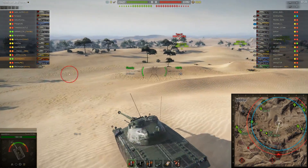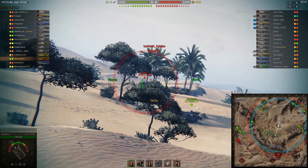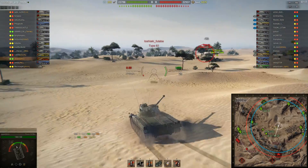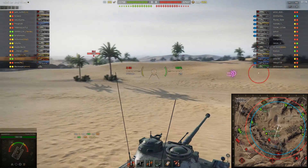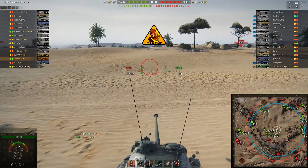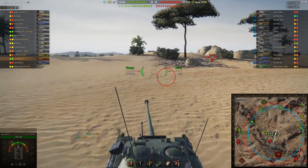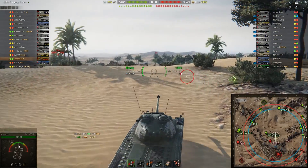He does not decide to go over the ridge. We spot the Type 61, auto-aim and take a shot — long range shot, so it was worth it. Pretty surprised it hit, as we were only half-aimed. We get spotted, but on this ridge we're pretty safe from most fire until we actually poke up onto the top of it.